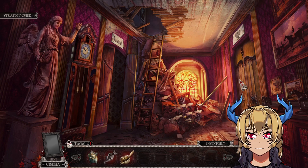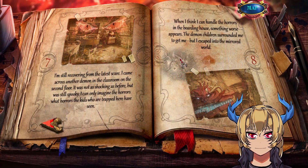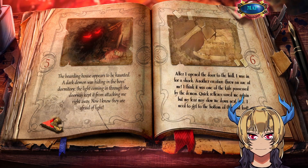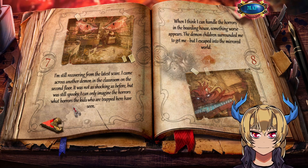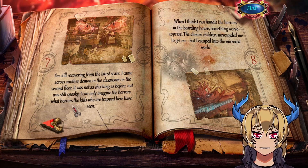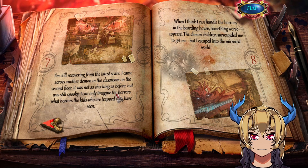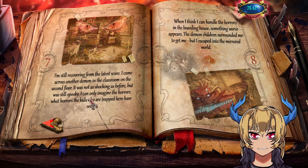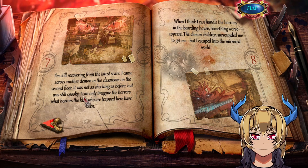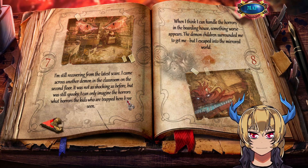That's locked now. Let's see another diary entry. The last one was this one — number seven: I'm still recovering from the latest scare. I came across another demon in the classroom on the second floor. It was not as shocking as before but still spooky. I can only imagine the horrors that the kids who are trapped here have seen.